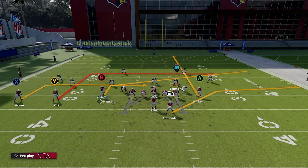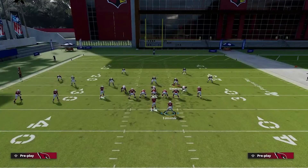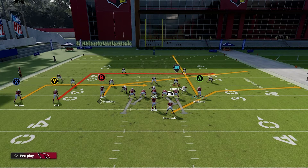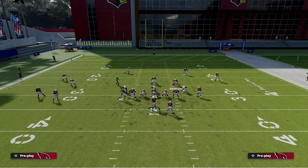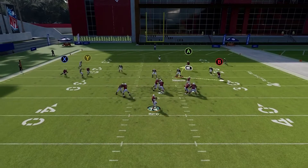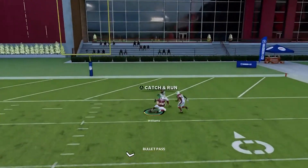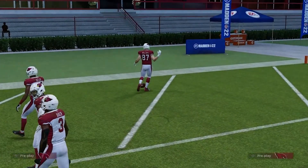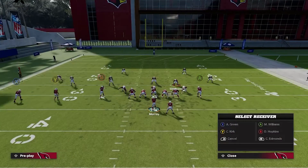It's going to give us an option moving back to the left, and this route here is going to clear things out for us for this deep dig. This deep dig of Y also could get open over the top with how halves are playing, depending on what coverage they're in. We'll move Hopkins across the line and snap there - he did get open, so in this meta that could be open.